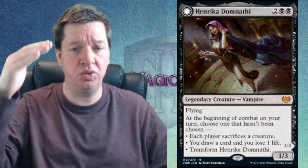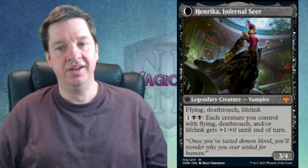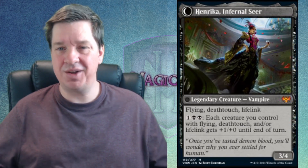Number 12 is Henrika Domnathi at $9. Two black and two for a 1/3 flyer that lets you choose three different things: make everybody sacrifice a creature, draw a card and lose a life, or transform her — but you can only do each one time. The artwork shows her floating with a glass of blood. When she transforms into Henrika, Infernal Seer, she becomes a 3/4 with Flying, Deathtouch, and Lifelink, and pumps all your creatures that have Flying, Deathtouch, or Lifelink. The flavor text reads: 'Once you've tasted demon blood, you'll wonder why you ever settled for human.'